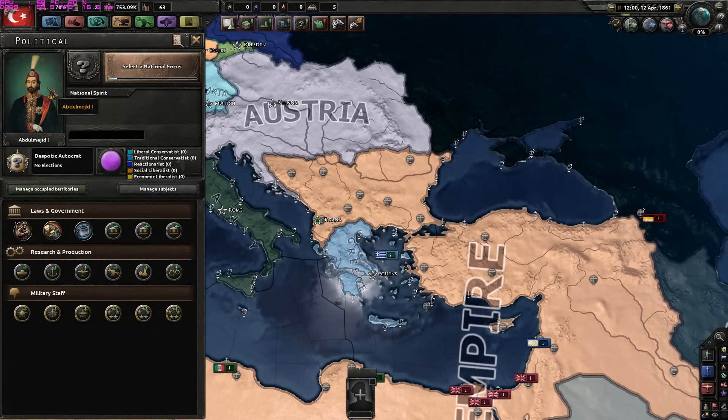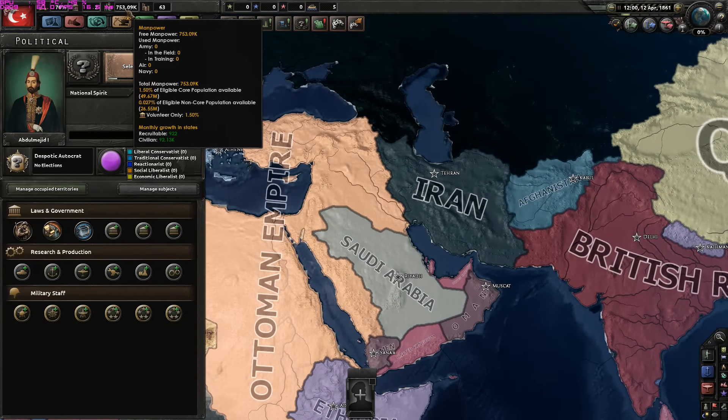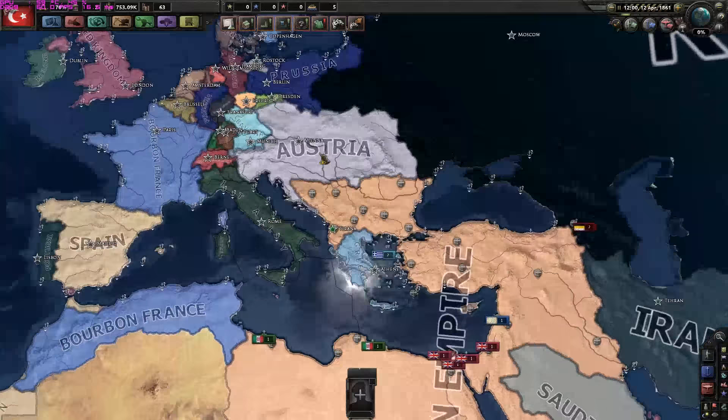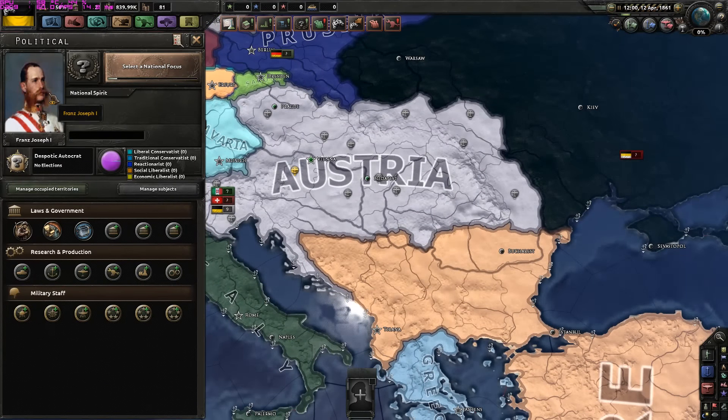They are being led by Abdul-Mejid I and they are despotic autocrats. The other leaders' names are Johannes Taylor — not really Turkish. So that's the Ottoman Empire: a population of around 50 million and 63 factories, a major power as well. Then the Austro-Hungarian Empire, or called Austria here, being led by Franz Josef I. They are similarly despotic autocrats — at least they have German names.